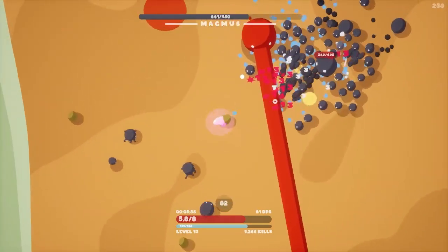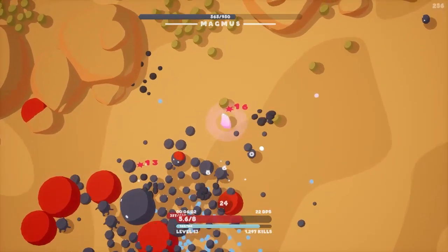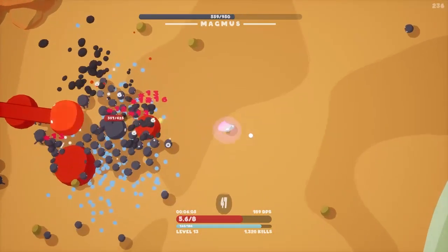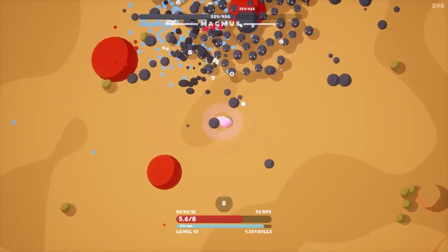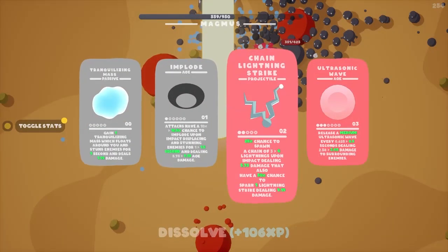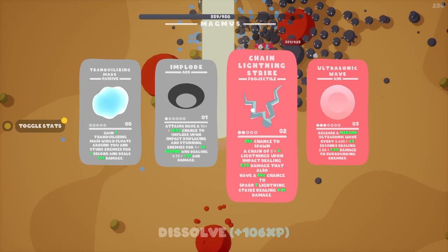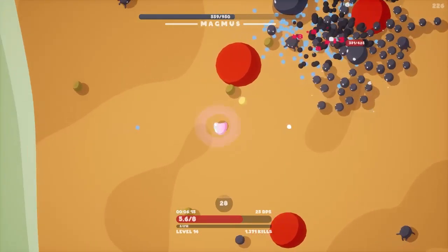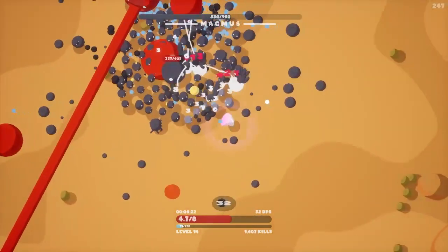Trying not to get hit by that big laser Magnus is doing — oh, I just got hit. I didn't have as much movement speed as I was hoping. As long as we play it safe we'll be able to beat the boss for sure. We can get an upgrade on Sonic Howl or chain lightning — we're taking the chain lightning upgrade because we get a lightning strike out of it, 50% chance, so it's straight up more damage and I don't need to be right next to them.